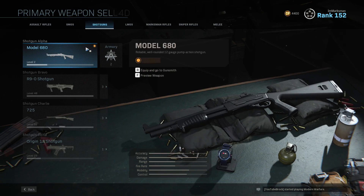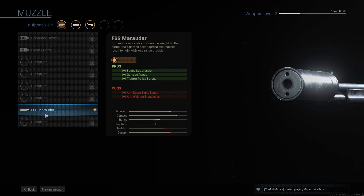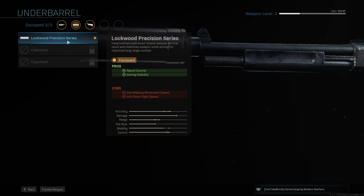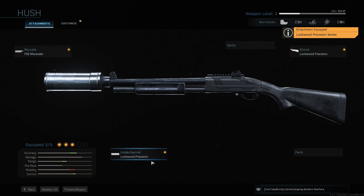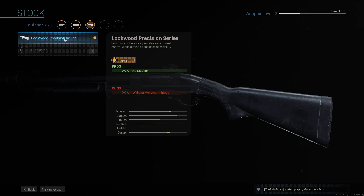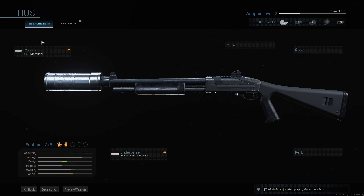Although I do have a variant for it that will help me increase the range with the FS Marauder barrel, along with the Lockwood Precise Series underbarrel, which doesn't explicitly say it helps damage but if I highlight over it the range is increased, so I'm gonna have it on. There's no reason not to — I'm nowhere near the attachment limit. And then this is aiming stability, but I'll just take that off. I don't really need it.